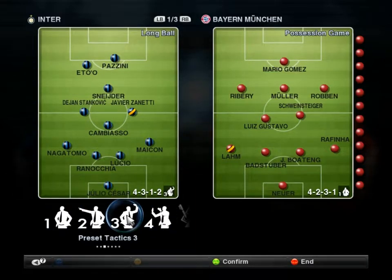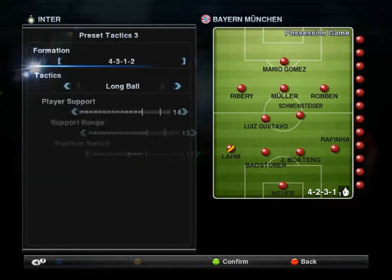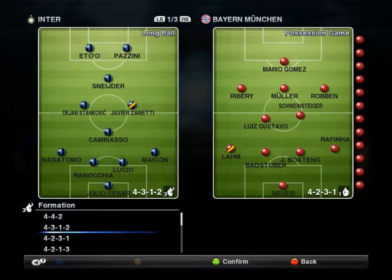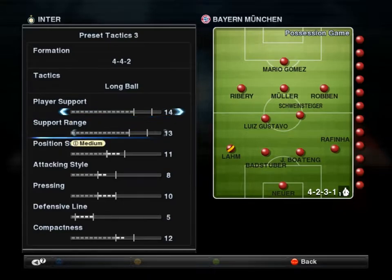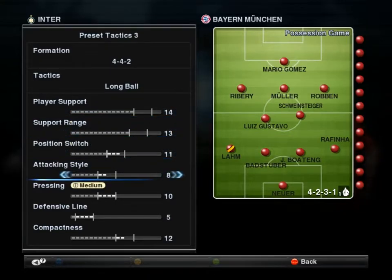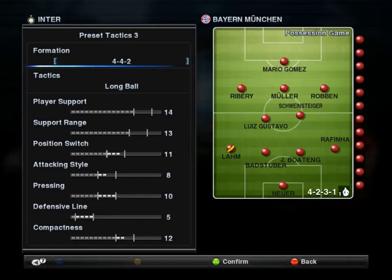I like to play possession or long ball. Let me just make it 4-4-2. All these settings you can see right here — like player support — are done by the AI. Because basically when you play Pro Evolution Soccer or FIFA, you only control one player at a time. The rest is left to the AI, or maybe two players if you are that good. Support range, position switch — all these are settings where you can command your AI, your fellow players, to go alongside with you so that you can have a good game.